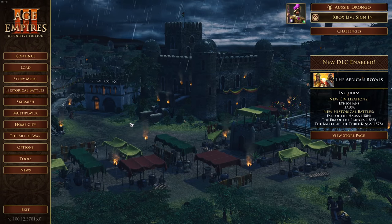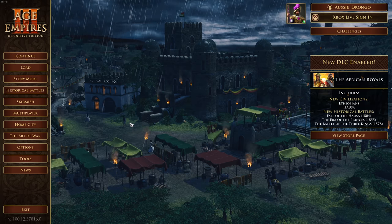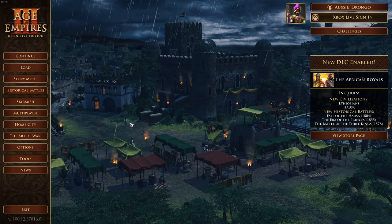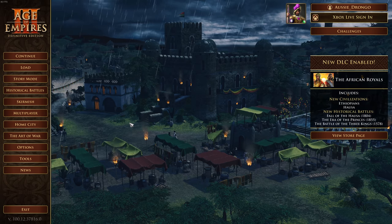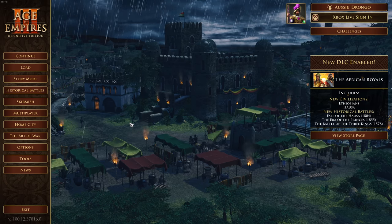G'day fellas, welcome back to another video on the African Royals DLC that's due to release on the 2nd of August. In this video we're going to be taking a look at the five new minor native civilizations — that being the Akan, the Berbers, the Sudanese, the Somalis, and the Yoruba. Let's get into it.